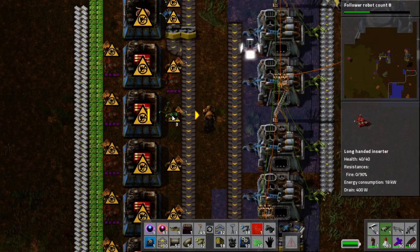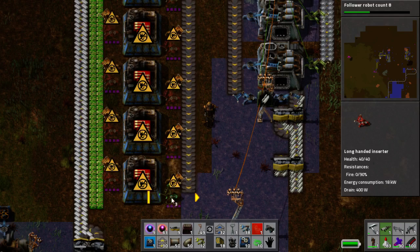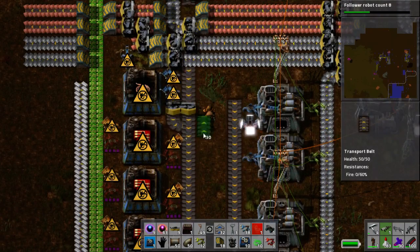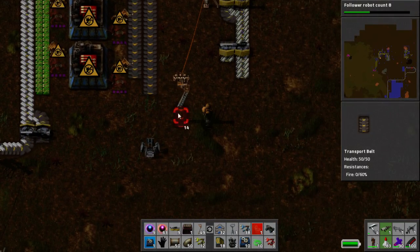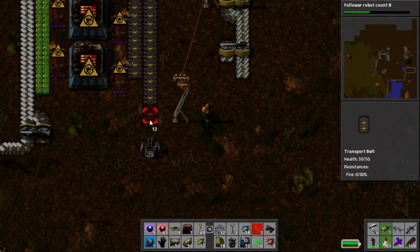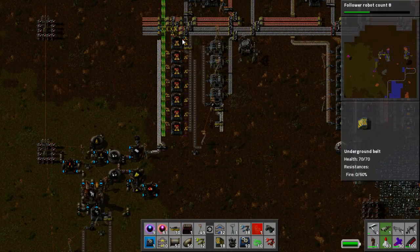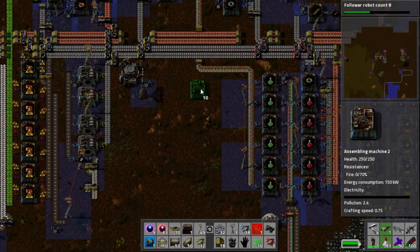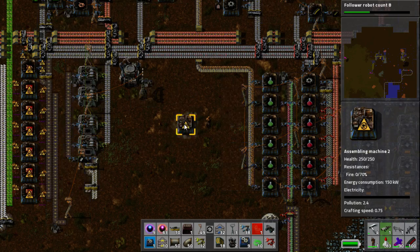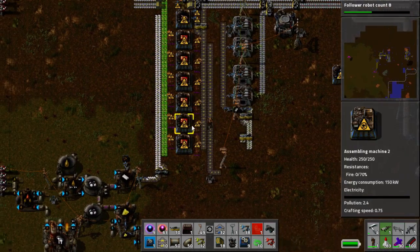We'll do the same with these going the other way, so that's gonna be onto our output belt just here. Now you notice that I've got steel right here so I can link these two up. And what I'm gonna do is place my blue science build somewhere in here — there's a placeholder. So that's how I'm gonna do that.